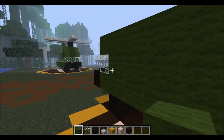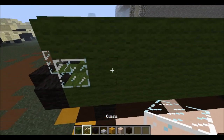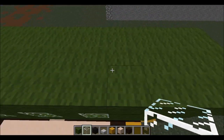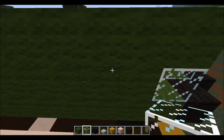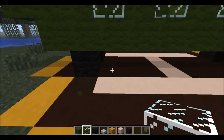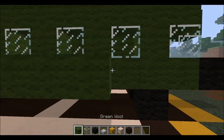Now let's focus on the windows. We can have one be here, one here, one here, and one there. We'll do the same thing on the other side — just every other one for four windows. And under it, we'll go with the green wool like so.